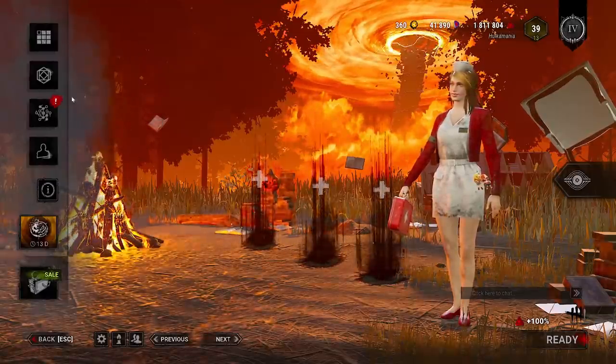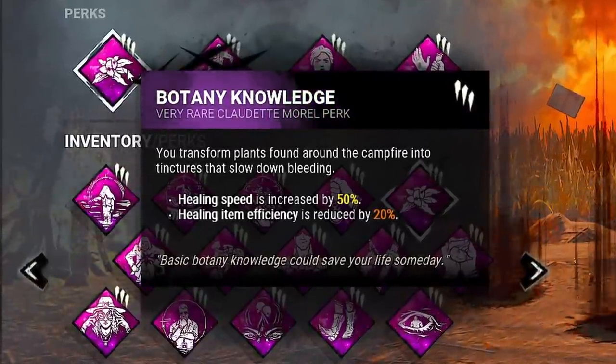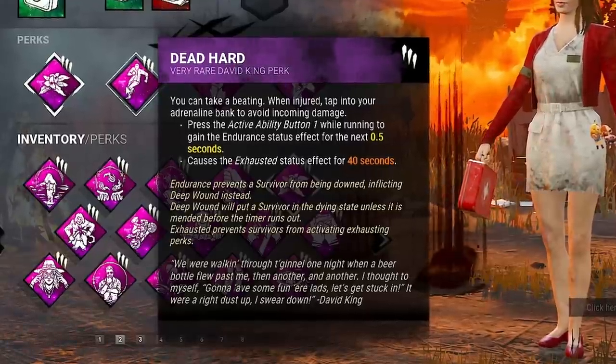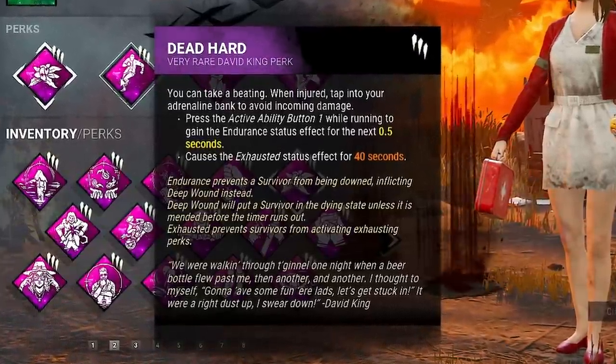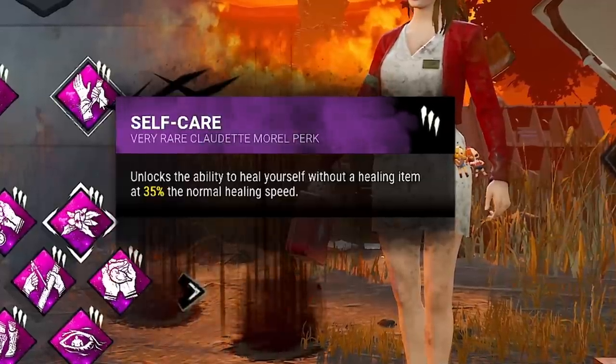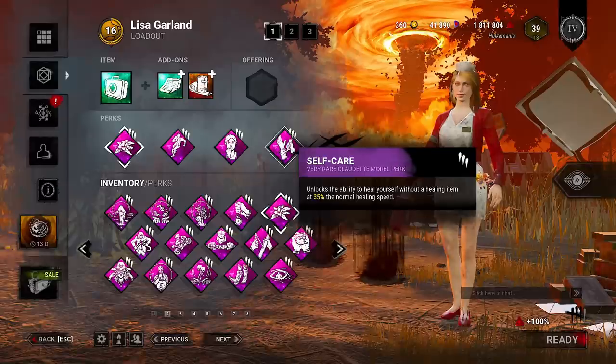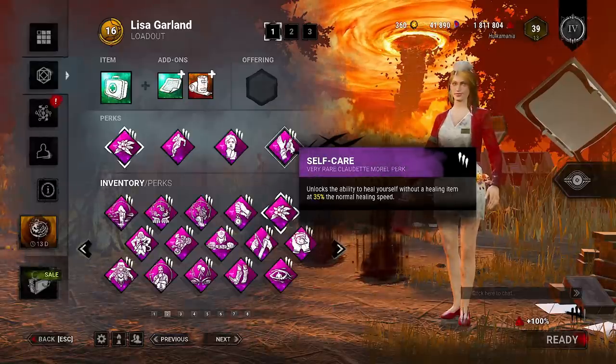The way this build is going to work: we're going to be using Botany Knowledge, which allows us to heal 50% faster and increase our healing item efficiency by 20%. We're going to be using Dead Hard because it is one of the stronger exhaustion perks in the game. We also have Resilience, which is the main part of this build. And finally, we're going to be using Self-Care, which is normally one of the worst survivor perks, but in this build it actually becomes one of the better ones.